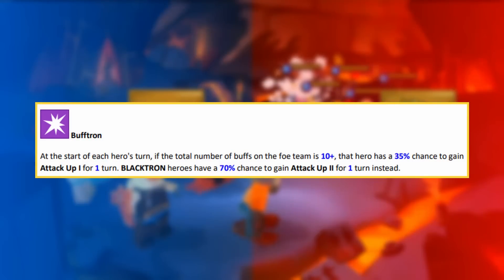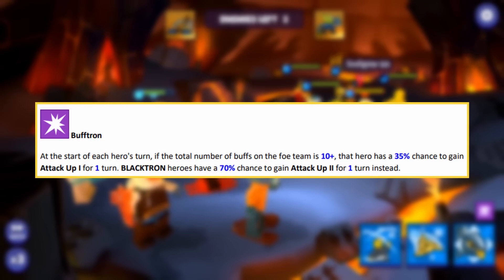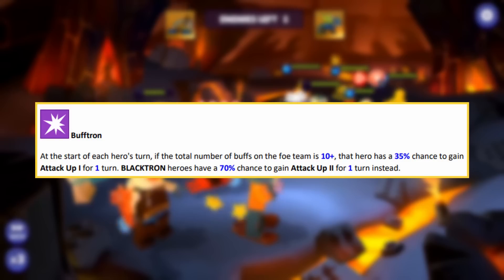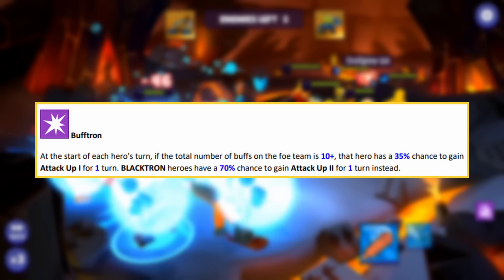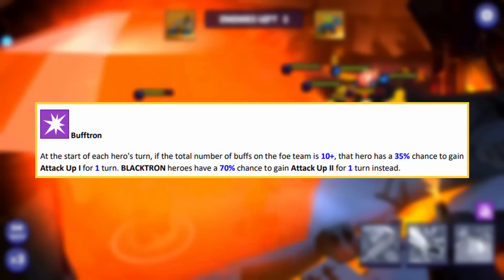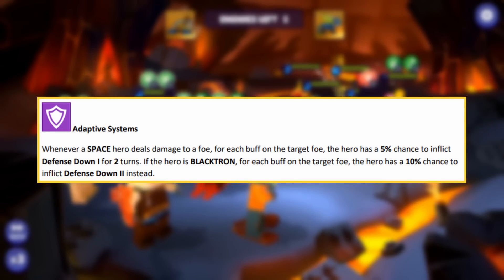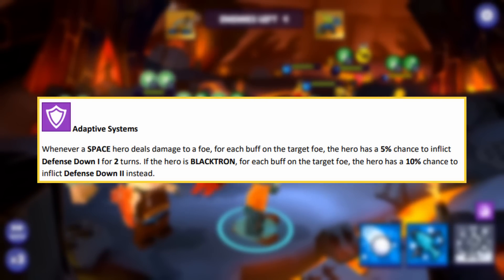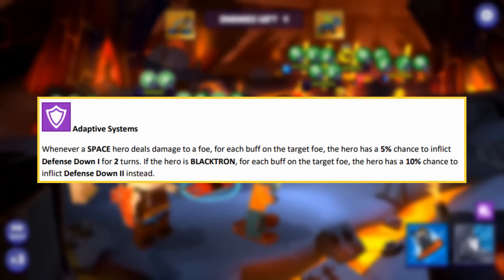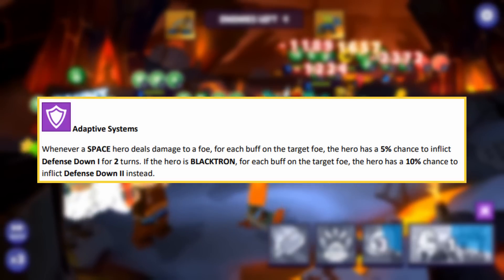The outpost's first ability: at the start of each hero's turn, if the total number of buffs on the foe team is 10 or more, that hero has a 35% chance to gain attack up 1 for 1 turn; Blacktron heroes have a 70% chance to gain attack up 2 for 1 turn instead. That 10-or-more buffs threshold will happen pretty often against Ninjago teams. The second ability: whenever a space hero deals damage to a foe, for each buff on the target, that hero has a 5% chance to inflict defense down 1 for 2 turns — Blacktron heroes get a 10% chance to inflict defense down 2 instead.